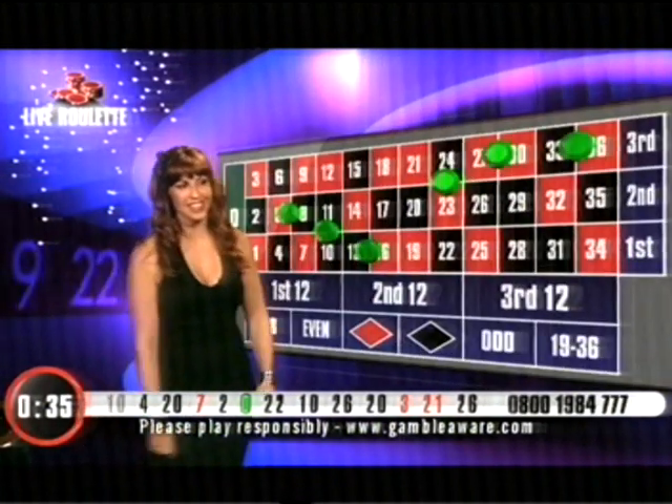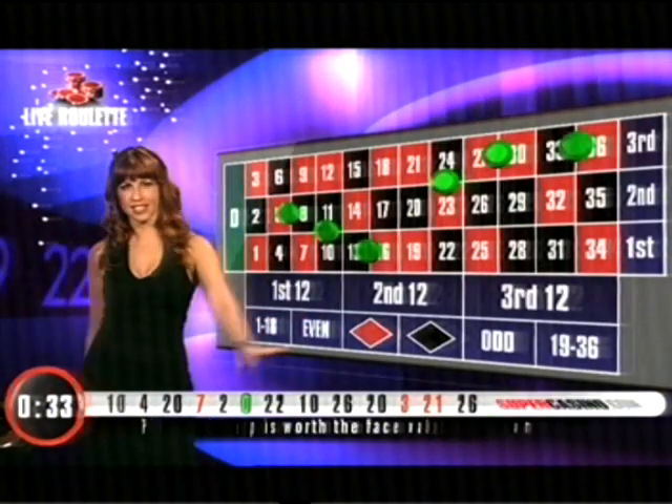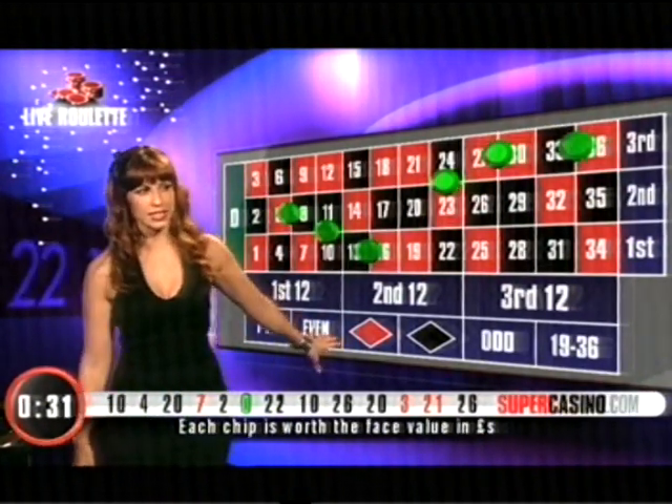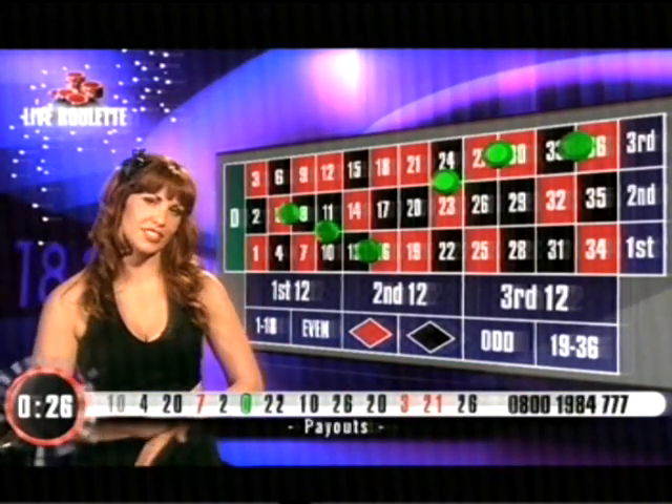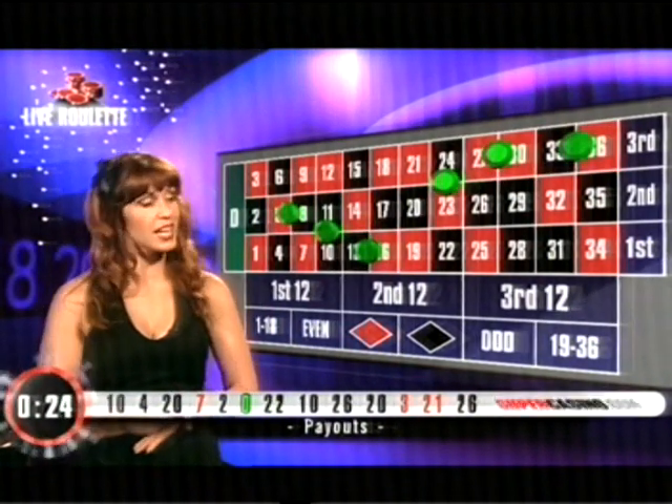All the even chances are split there. You've got six of all of the areas down there on the even chances. Six low, six high, six odd, six even, six black, and six red. Six chips or multiples of six chips if you want to play the Tiers du Cylindre.